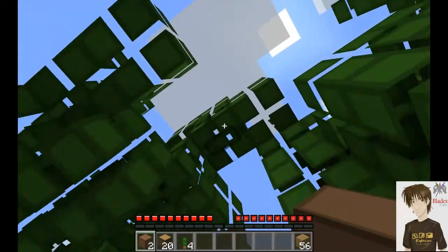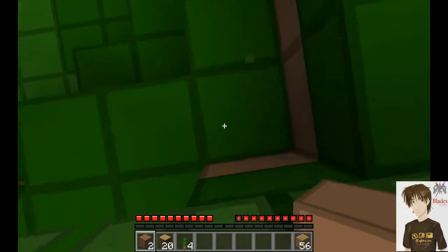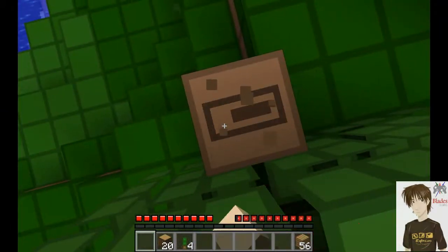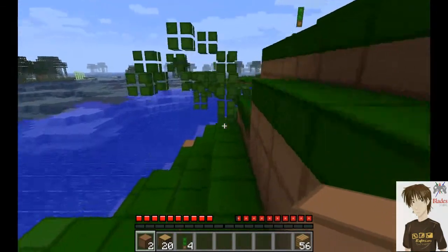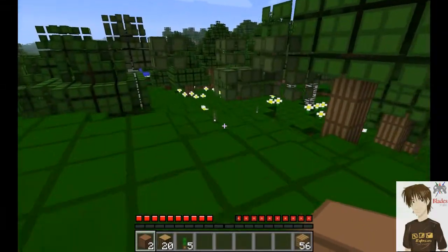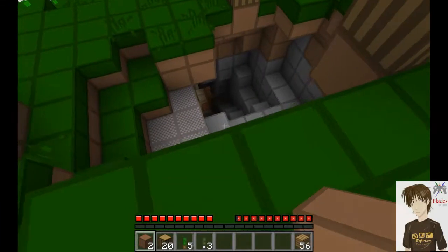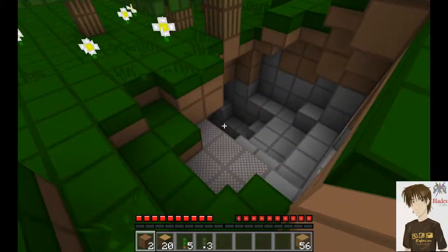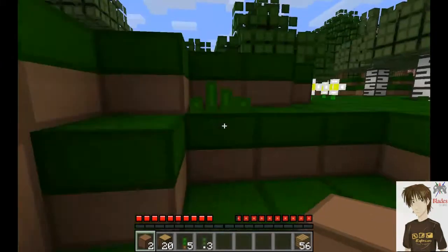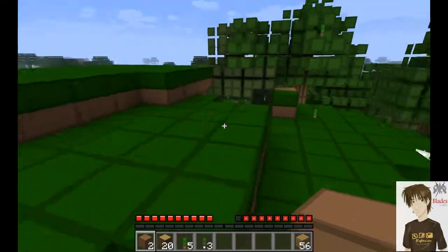Should be a birch sapling — yeah, they just have white bases. The leaves are a little bit darker. There's a cave right here, and there's light too. Is that lava? I think I explored this last time. Oh, there's a creeper. There's some coal down there though — and a creeper. So I'll have to go down there and get that coal.